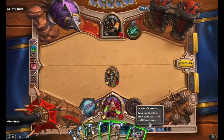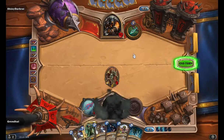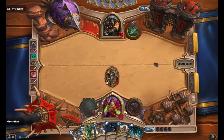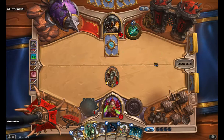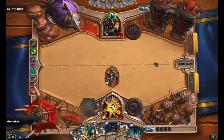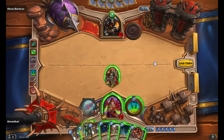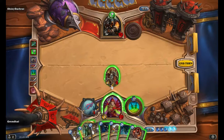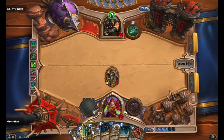He doesn't have any minions on the board. I'm going to just drop the Eviscerate. I know it was a waste, but he doesn't have any minions on the board — play some minions, please. I need Preparation. Burning trap, probably. No minions. No minions. Look at that — no minions at all. That is sort of sad. This is what the problem with the deck is. I'm just so unsure about what to do.